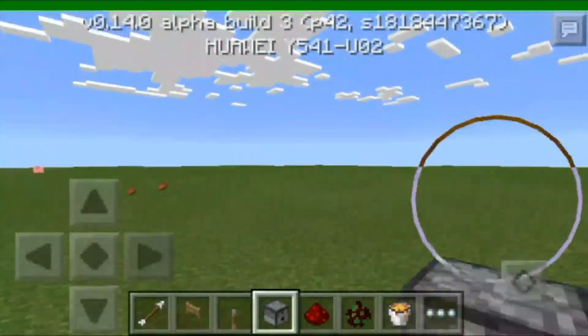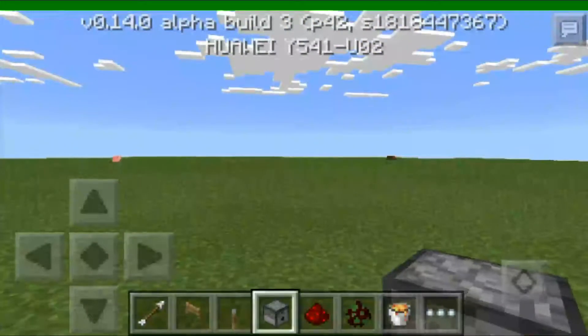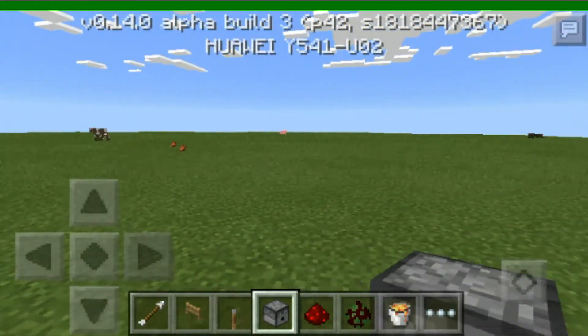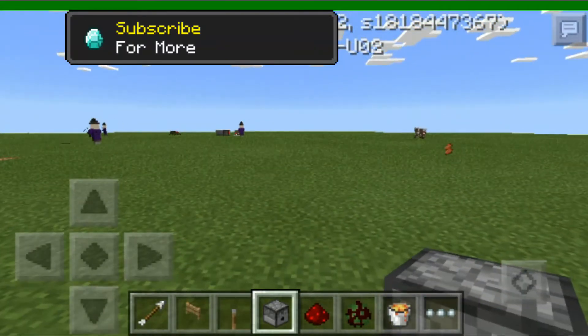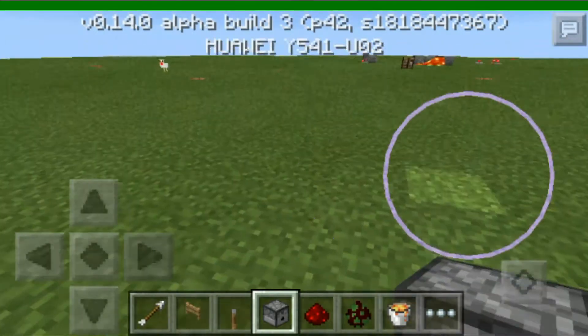What is going on guys, Jen here and welcome back to another Minecraft tutorial. So today's tutorial is all about an arrow shooter — a dispenser arrow shooter — and it shoots rapidly with fire. So yeah.